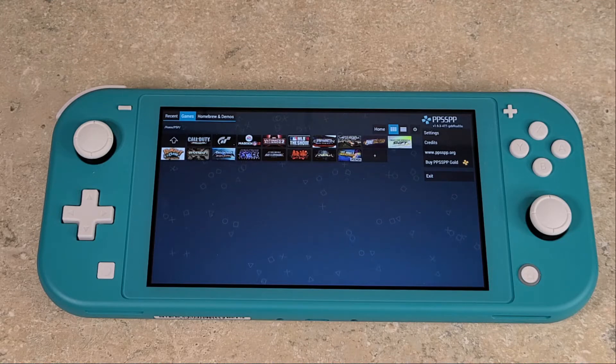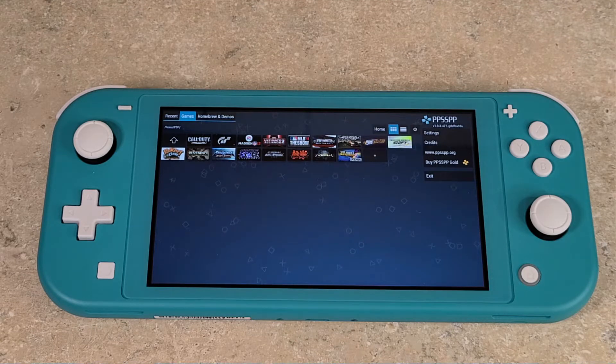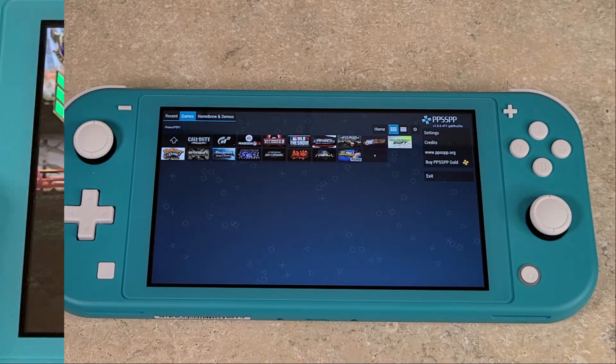The only things I've changed here are frame skip — I enable frame skip and set it to auto — and resolution is the default 1x, and that's it. Real quick before we get into it: if you enjoy my videos, please don't forget to hit the like button, subscribe to the channel, and hit the little bell so you can get updates when I post new videos. Now let's get into some PSP gaming on the Nintendo Switch.